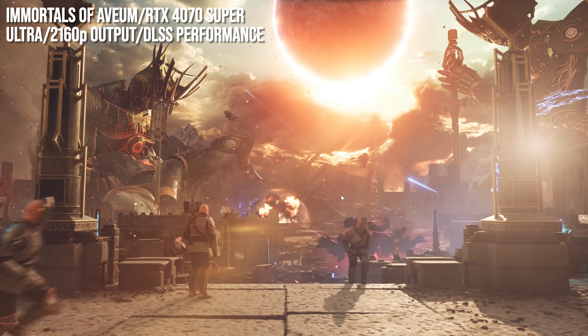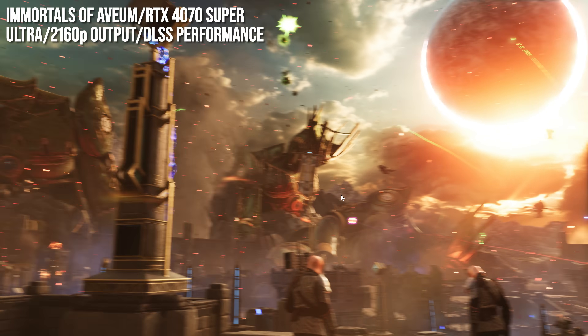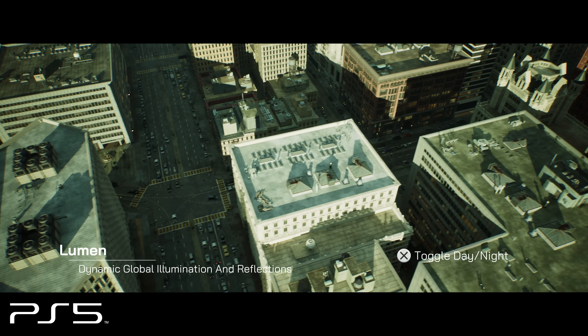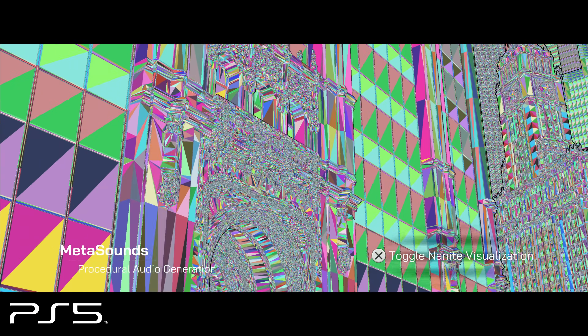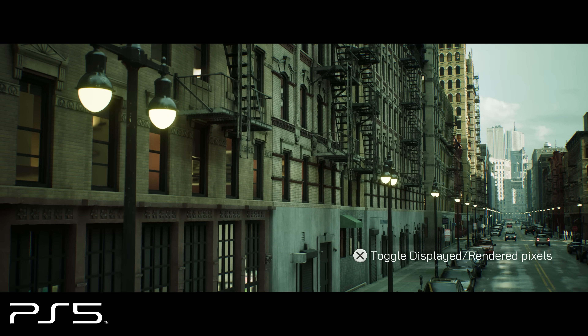Let's talk Unreal Engine 5 — and this one is kind of controversial, because generally speaking these games are heavy. That's what stuff like Lumen, Nanite, and virtual shadow maps means: next-gen fidelity comes at a cost, and we were warned about this. Going back to the Matrix Awakens demo, you can see the engine was built with upscaling in mind — Epic literally advertising the fact in the code, showing its own TSR technology in action alongside all its other innovations. TSR is pretty good, but DLSS is better.